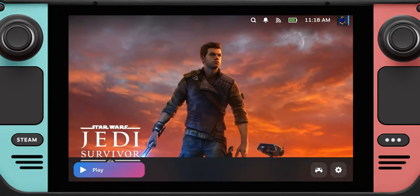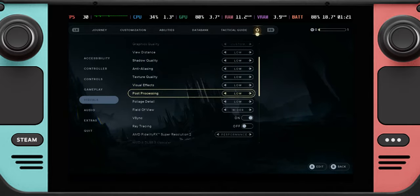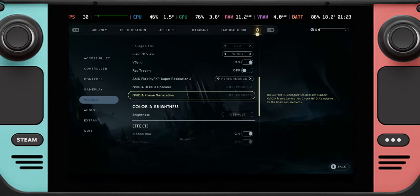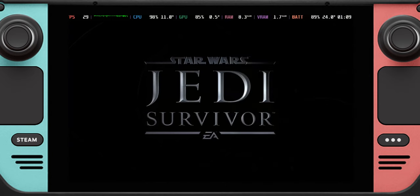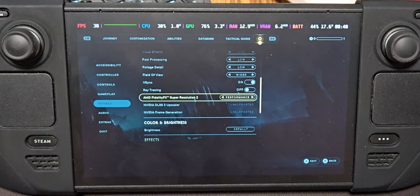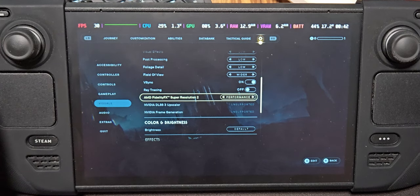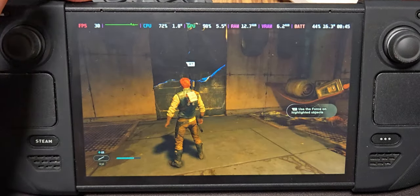Let's go to the settings. This is the default settings by the way — it's just all low and FSR 2 on performance. I locked the framerate to 30 fps since the fps is very unstable and mostly on the 30 fps side. If it ended up on the 40 fps I would have locked it at 40, but unfortunately the game is pretty heavy for the Steam Deck. So let's get to it.